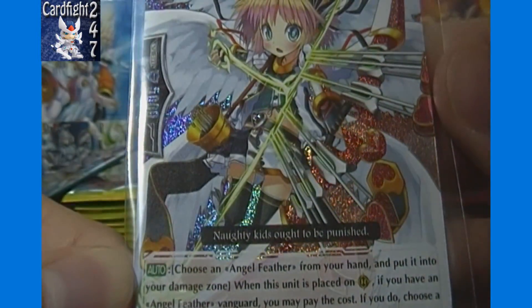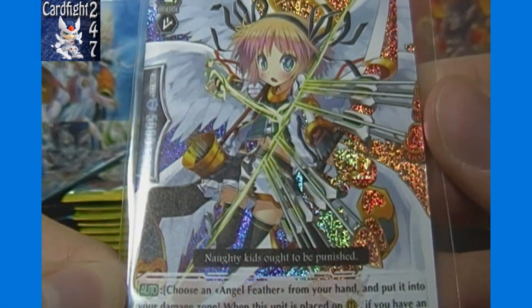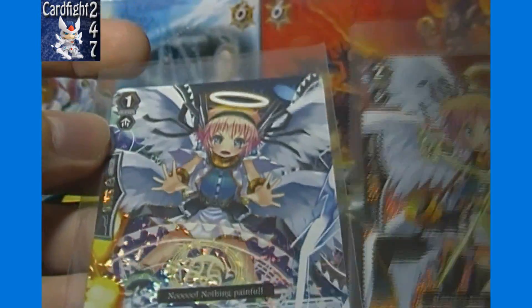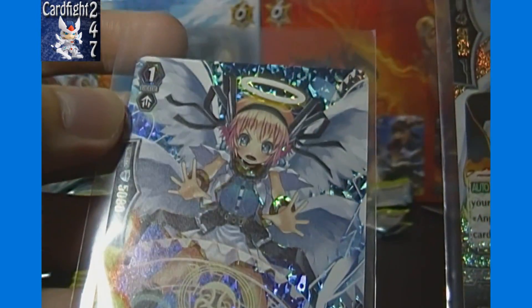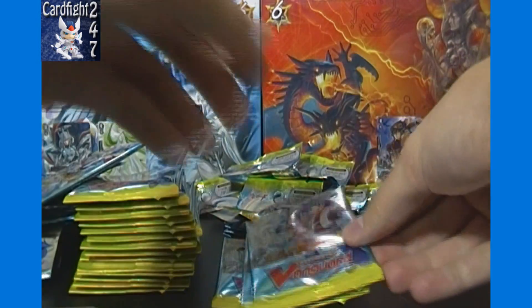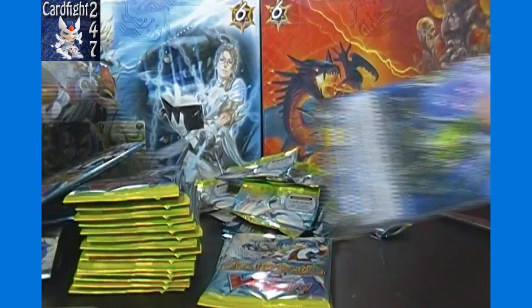The ability: choose an Angel Feather from your hand and put it in your damage zone when this unit is placed on rear guard. If you have an Angel Feather Vanguard, you pay that cost. If you do, choose a card from your damage zone and put it in your hand. The grade one version has the same ability — unless you're just placing on guard, you can do that ability. So different grades and different abilities as far as where they are played when they go off, but very similar cards nonetheless.